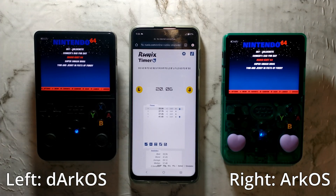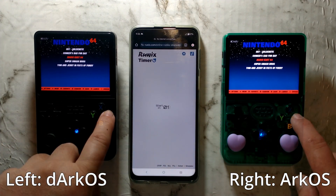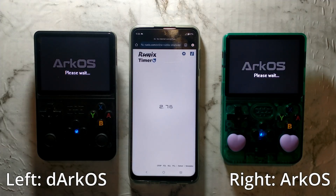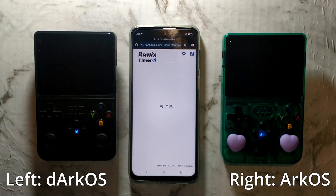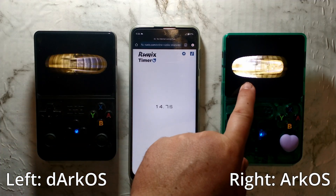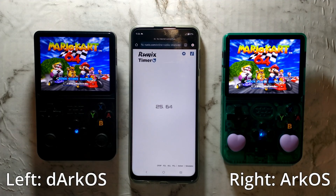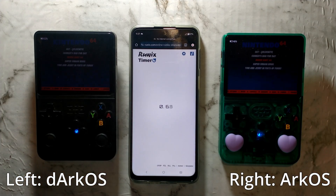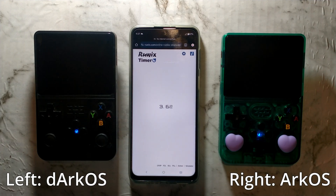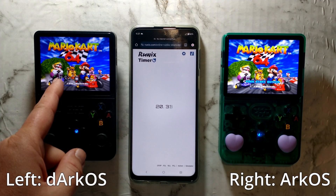We'll try the exact same test again, this time with a harder to run system like N64. We'll start with Mario Kart 64 and reset the timer. So it looked like Dark OS slightly beat Ark OS to the punch on this one — we did get the logo before Ark OS. We'll quit out and try the exact same game again just to make sure. This time it seemed to be about the same, although Dark OS did get to the title screen very slightly faster.